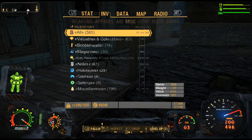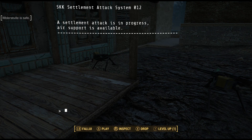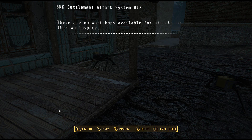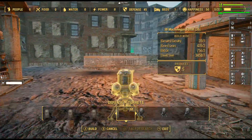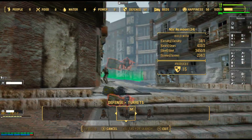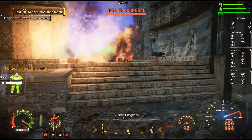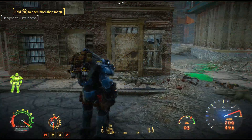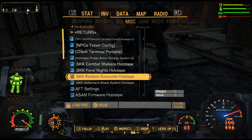Let's call in some enemies to try attacking us. I've got a miscellaneous holotape — the SKK Settlement Attack System. I'm going to hit attack now, so hopefully they attack me here. We'll let the turrets do their thing, and then after that we'll go somewhere and shoot the actual .50 cal at somebody. Let me drop some turrets on the other side too just in case. Here they come — oh, you hit them! Get some! Oh this is so sick! That was it — oh my goodness.